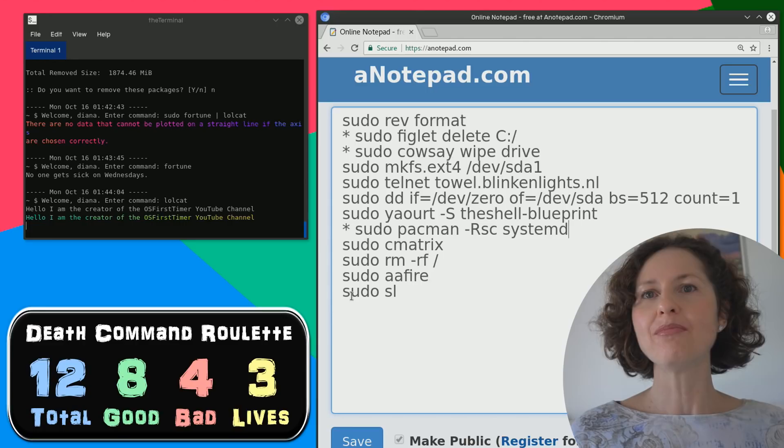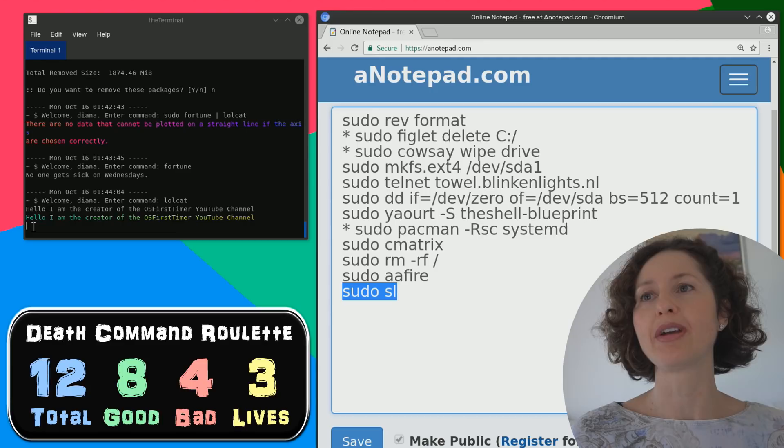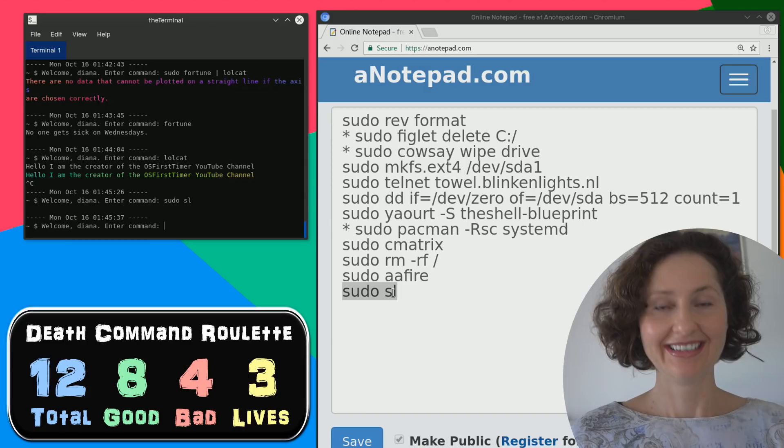I'm assuming that can't do much because it's only 'SL' - there are eight good commands, I'm going to use that one. SL is the smallest one there so it could do the least amount of damage. Sometimes the smallest of things can be the most destructive. It's a steam locomotive! It was just a steam train in text characters. So that was a safe command yet again.